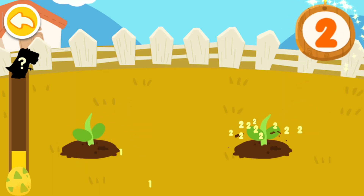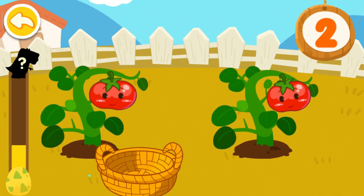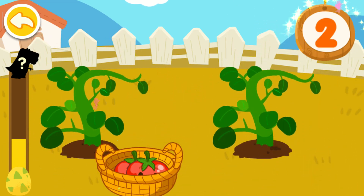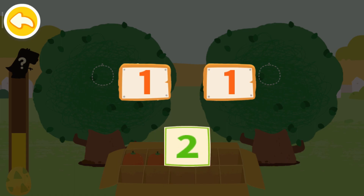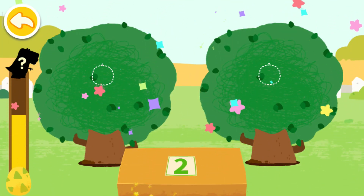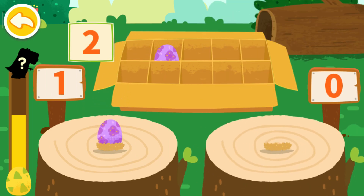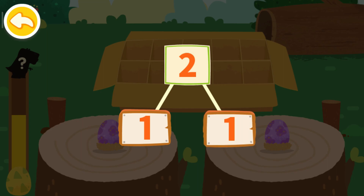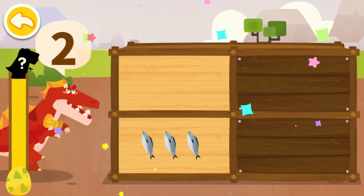One, two, one, two — let's water the plant! One, two. Let's pick fruits! One, two, one, one. Two, two, two — let's put the dinosaur eggs onto the wooden stake! One, one, two — can decompose to one, one, one, one. How many food items does the dinosaur want? Two. Energy collected!